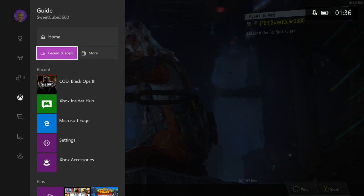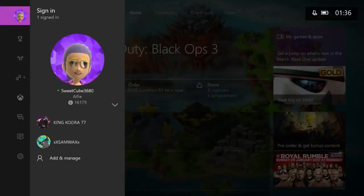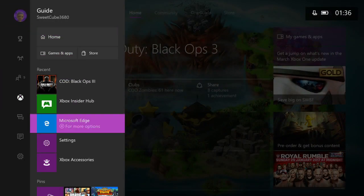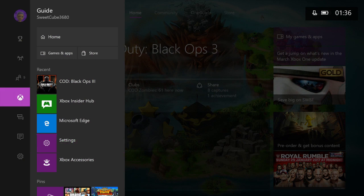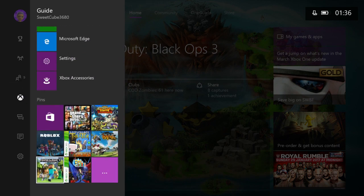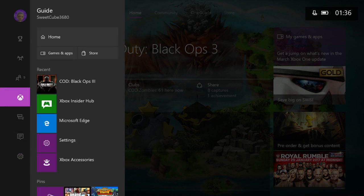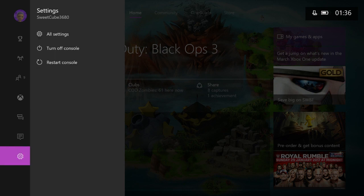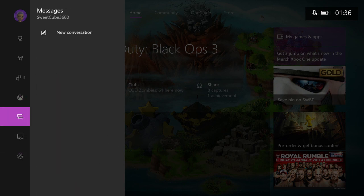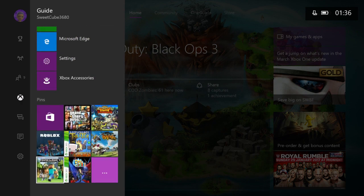You can also access gaming at the store. If you're playing music you can adjust the volume — that was in the last update too. Since snap was removed, the music section is now replaced with a music icon on the guide when you're playing OneDrive music or other music.